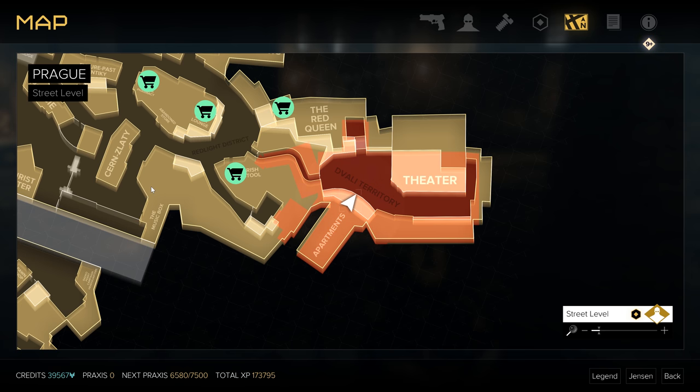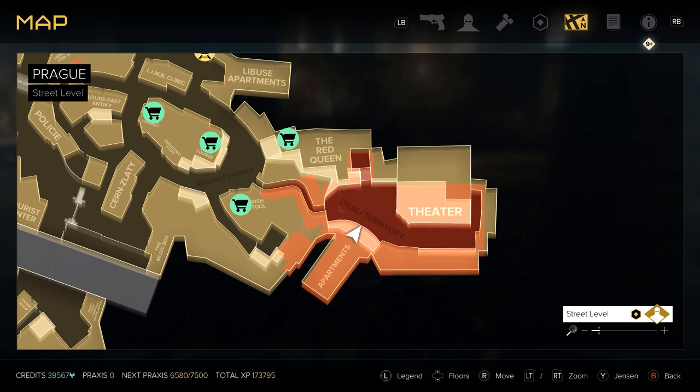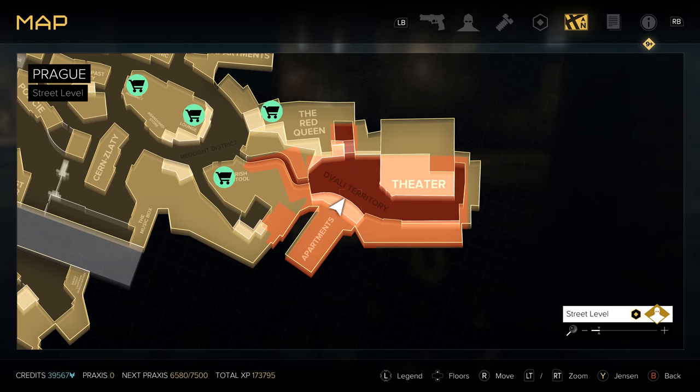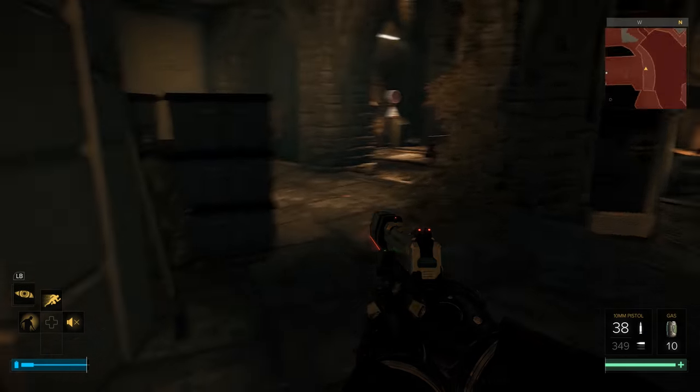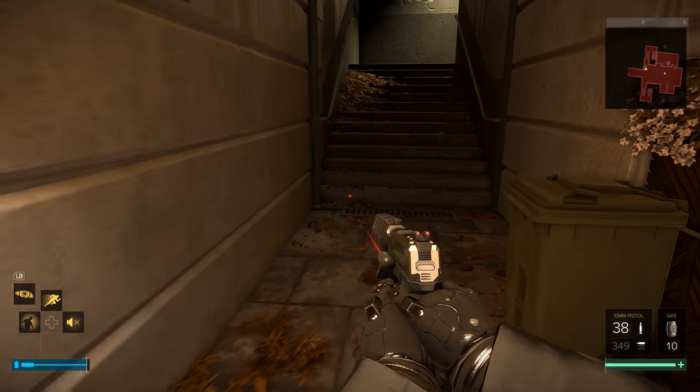Just in case you missed picking up your Lancer Battle Rifle out in Golem City — since that's an exclusive area you can't get back to — you do have another chance to pick one up once you get back. When you get back into Prague, the red light district down into Valley territory is going to open up for you. When it does, head down here to the apartments and head inside, then go up to the third floor.